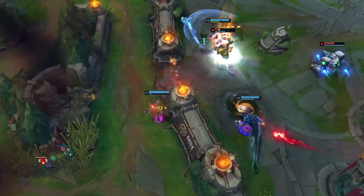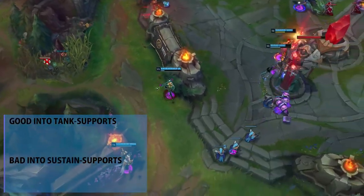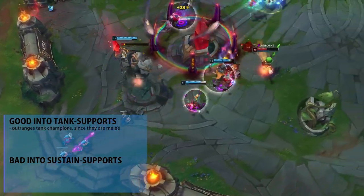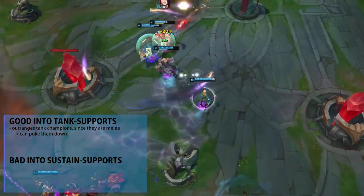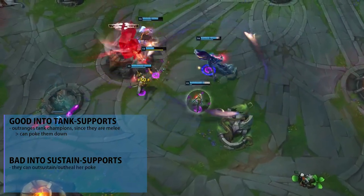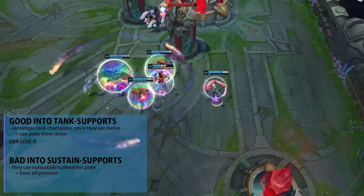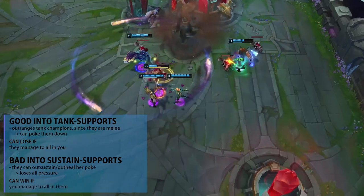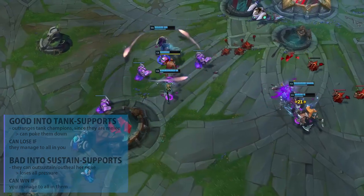Let's talk about matchups and when you should pick Lux. Very simply put, Lux is good into tanks and bad into sustained supports. She outranges tank champions since they are melee and can poke them down before they get a chance to act. Against sustained supports she loses because they can out-sustain and out-heal her poke. That said, tanks can have the upper hand if they manage to all-in Lux, and Lux can have the upper hand against sustained supports if she can all-in them.